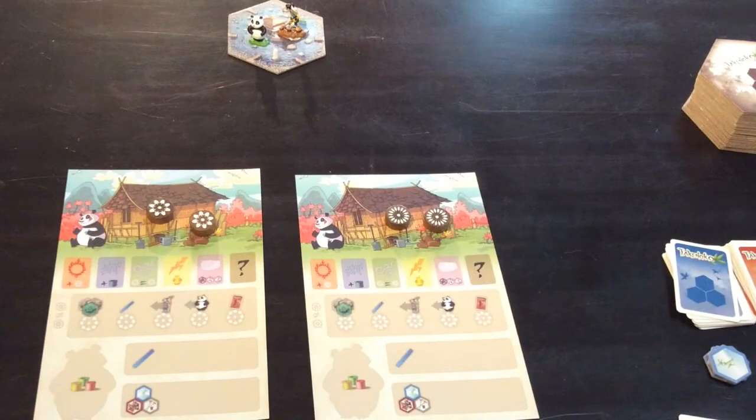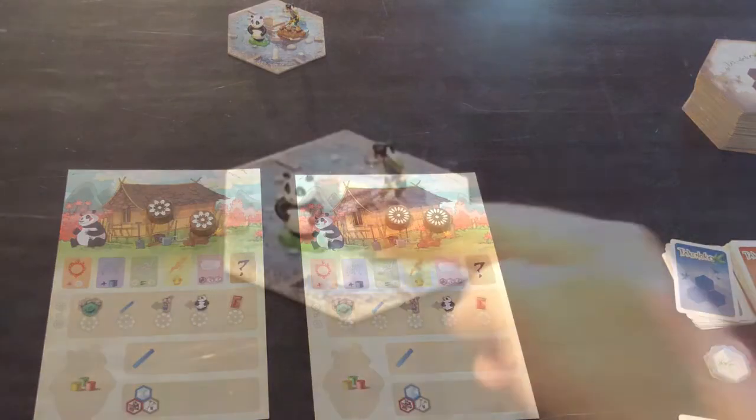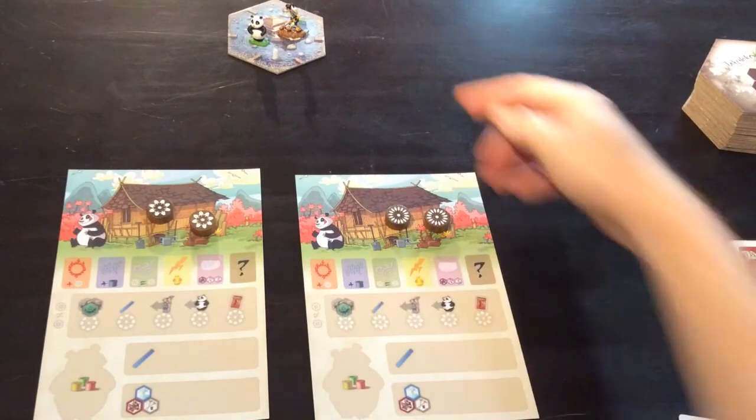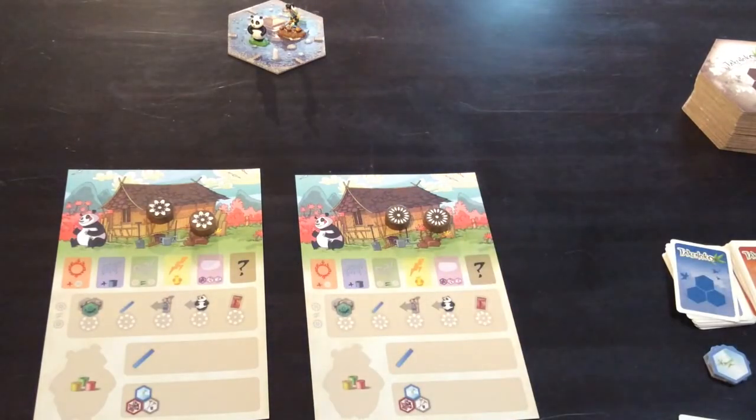In the game of Takenoko everyone is working on the same field or garden of bamboo shoots to look after this little panda. Everyone controls the panda, everyone controls the gardener, and everyone will be placing tiles around the board.